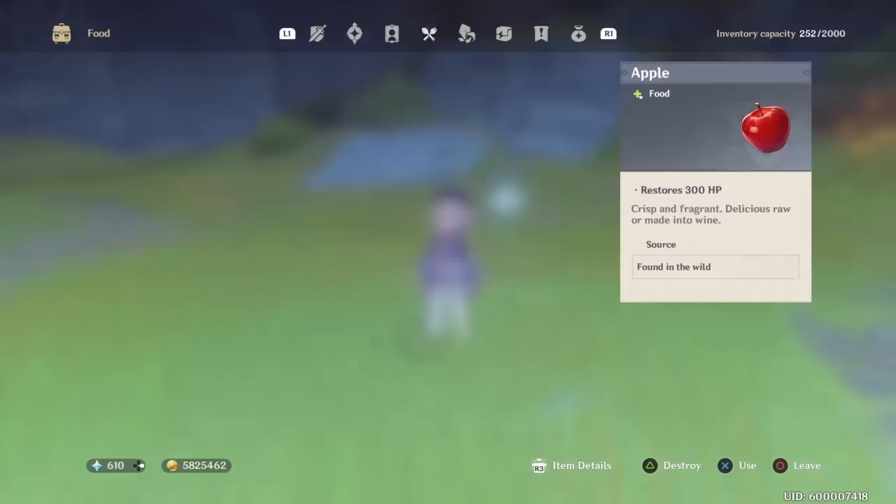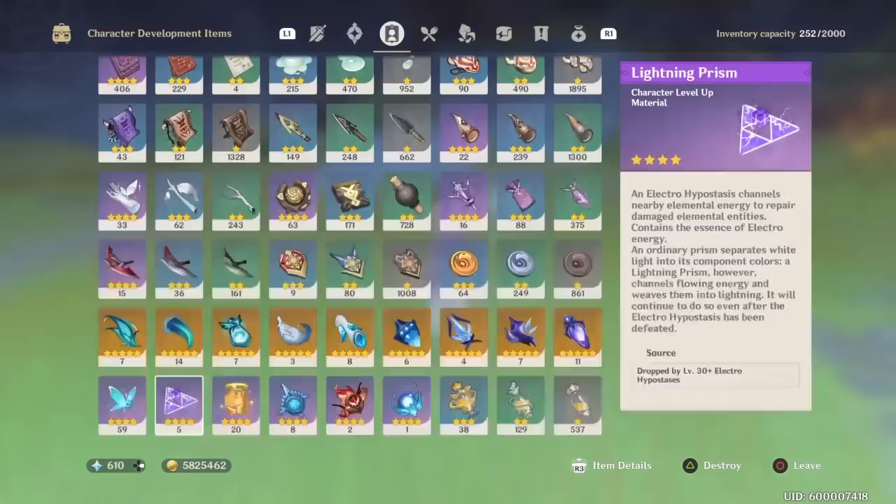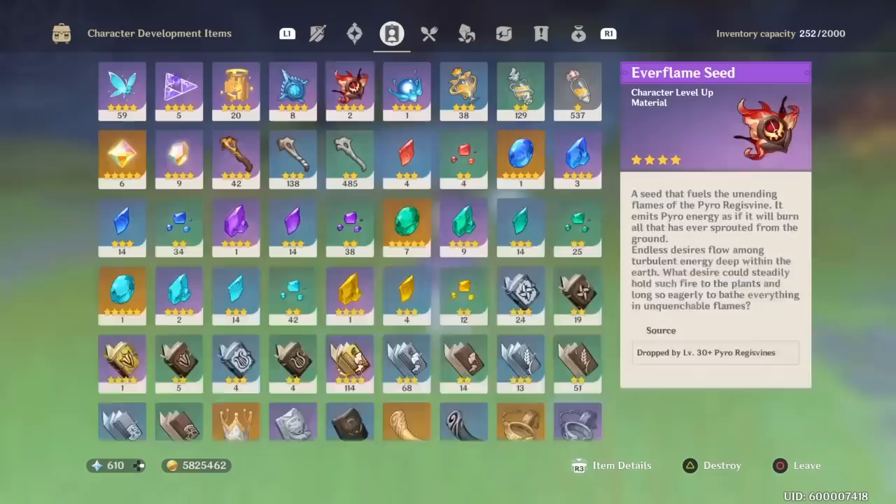Then we need 168 Chinksen — if we go down here I think I have plenty of that, so 168 Chinksen, that'll be enough for Xiao. Then you need 114 gold Prosperities, 63 blue Prosperities, and 9 green Prosperities. That's how many of these you need.